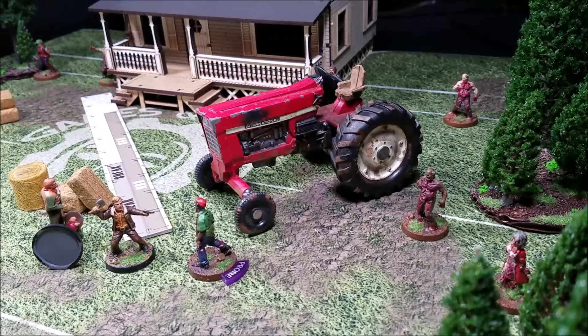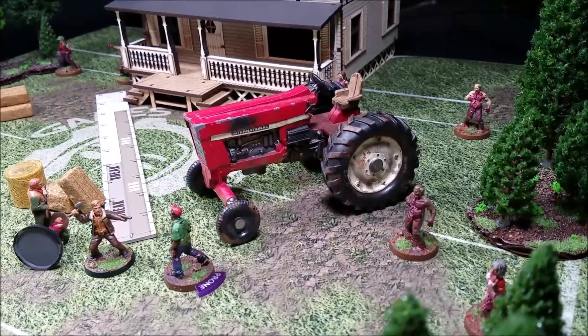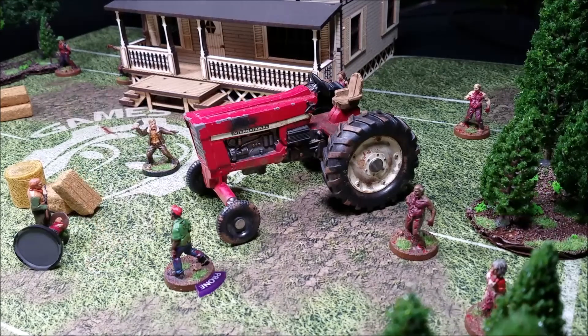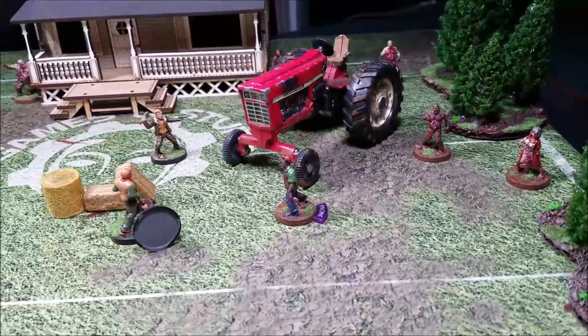For Rick's second move we make a sneak action to get a little closer to the center of the board without getting too far from Otis. Rick moves up four inches — that's all we do with him this turn. We move into the event phase and check kill zones — everyone is outside the kill zone.